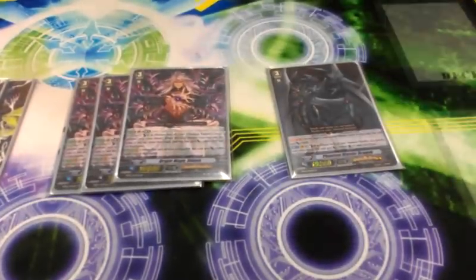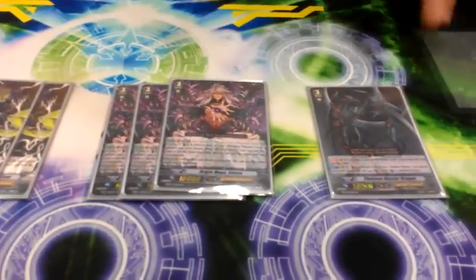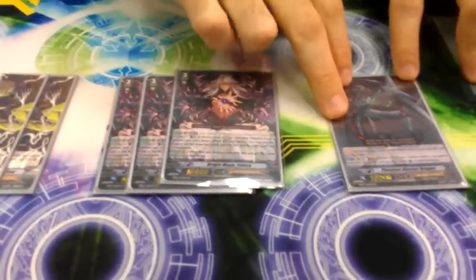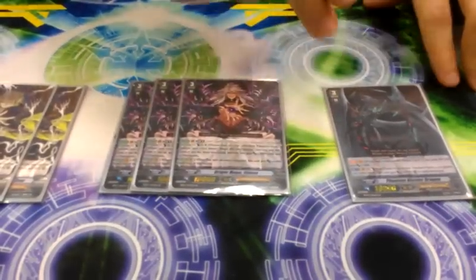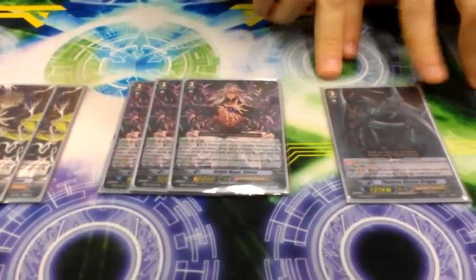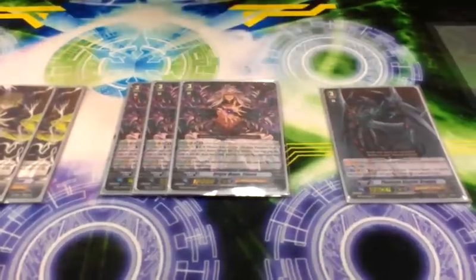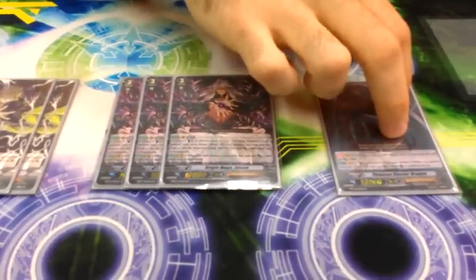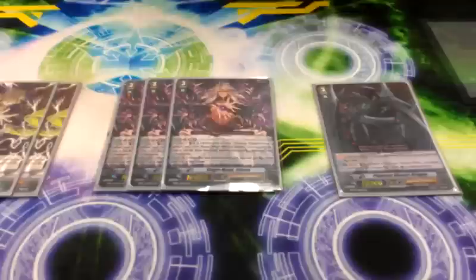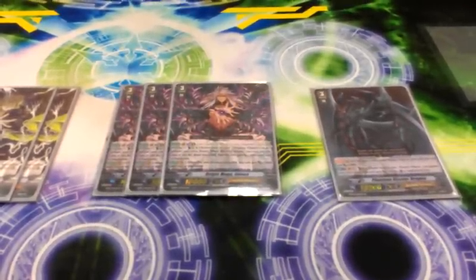And then just for the heck of it, just one Phantom Blaster Dragon — my SP. That's the money; my first pull ever, I couldn't believe that. I like how he gives an extra 1,000 power; it does help a lot for defense. But I like to run just one of him because his effect is a little too expensive. I figure I get a little bit more out of Illidona at the moment because I need a lot of hand advantage instead of more crit. But when the Crossride comes out next month, I'm definitely going to run four Overlord and four Phantom Blaster Dragon, and then I'll definitely change the whole way this deck works.